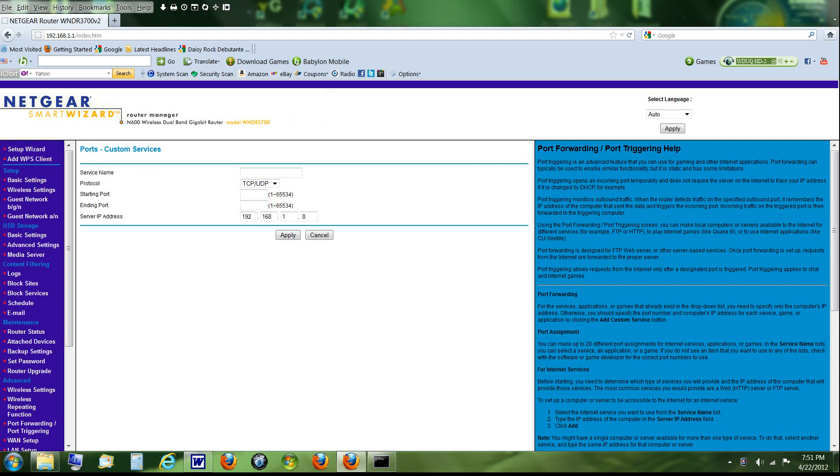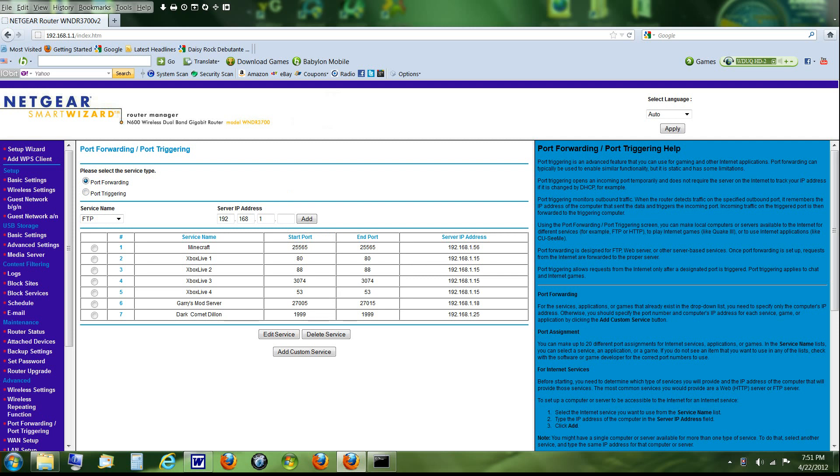I have a Netgear router. You want to type in starting port 25565 and ending port 25565. For the service name, type whatever you want — I'll name mine 'Minecraft Server.' I can't apply this because another computer on my network already has this port open. Just note you can only run a Minecraft server on one computer at a time on your network. Make sure the protocol is set to TCP/UDP and you're good to go — your port will be forwarded.